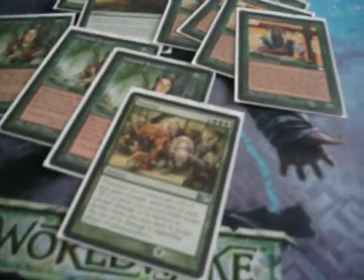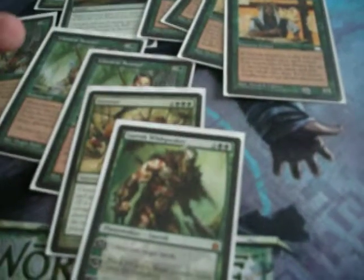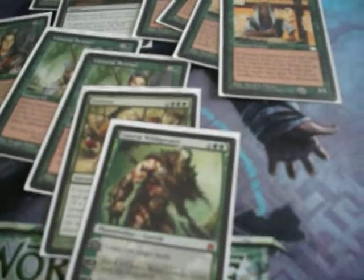1 Overrun. 1 Garruk Wild Speaker — untaps lands.